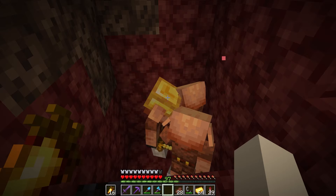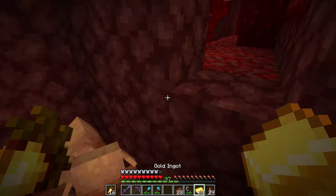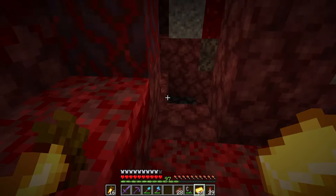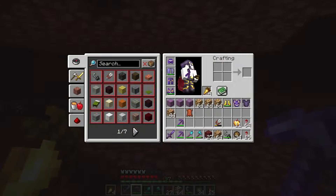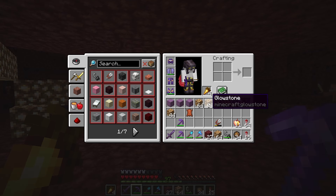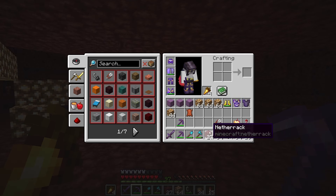I kind of forgot respawn anchors existed until I saw it on the wiki. It was a pain farming the gold to trade for the crying obsidian, but we did it. I have the exact amount of crying obsidian — just need the glowstone, so I'll quickly mine that. I think I've got all the glowstone needed, so we'll head back home and wrap everything up.